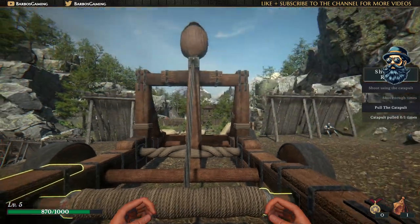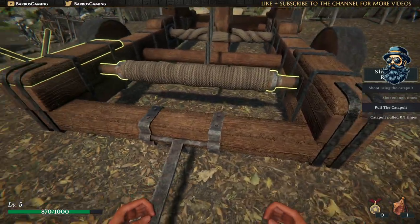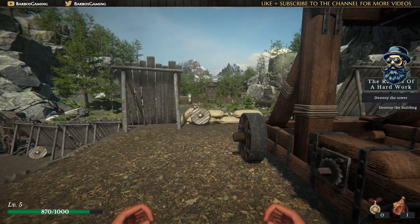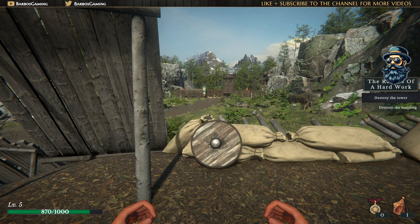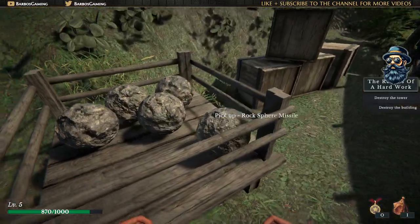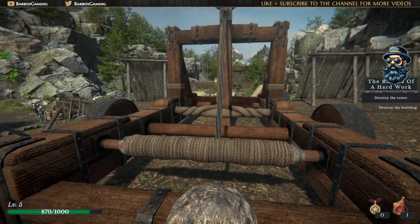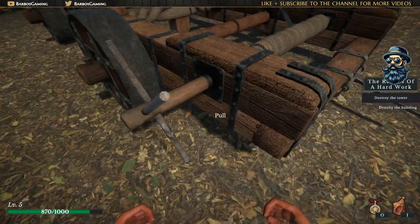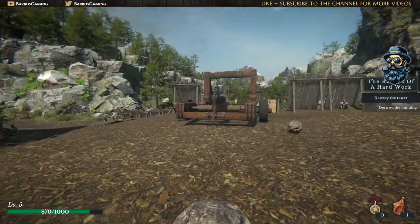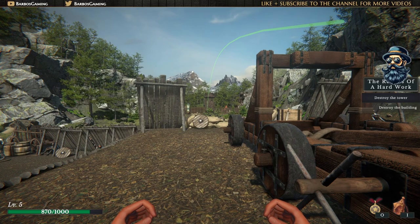Interesting, but it doesn't destroy too much. Let's reload it again, pull back. I'm gonna destroy it! The result of the hard work - destroyed the tower! This is the way! I hope all the rocks from here will be enough for me. Oh, I did not put the rock inside over there - if you don't put the stones in, you cannot destroy anything. Big mistake from me, but we have destroyed that.